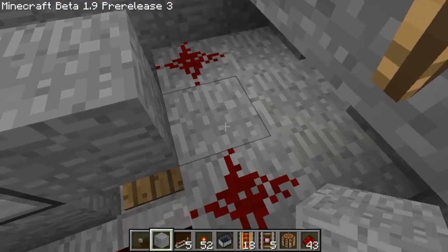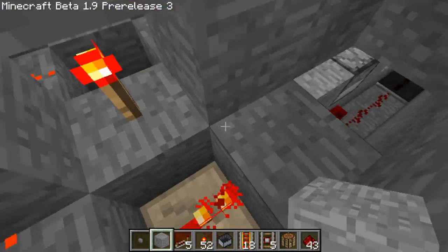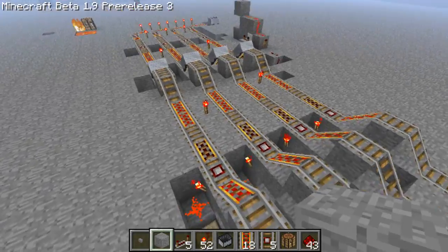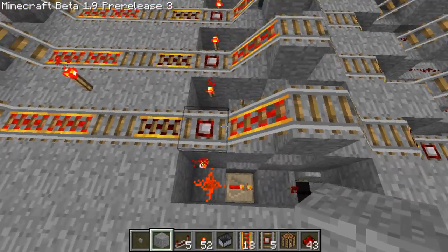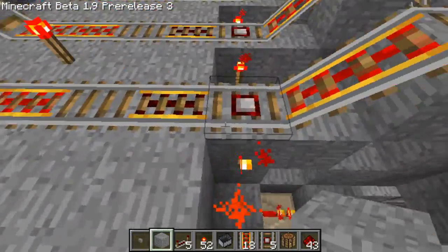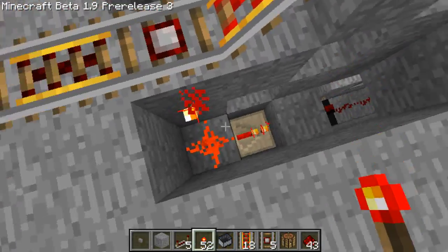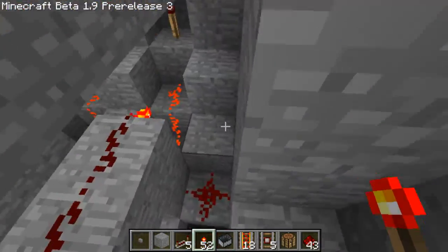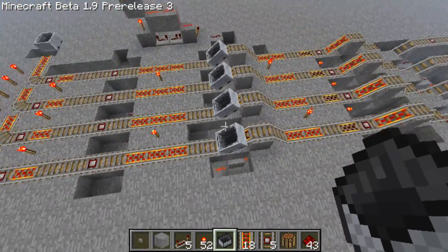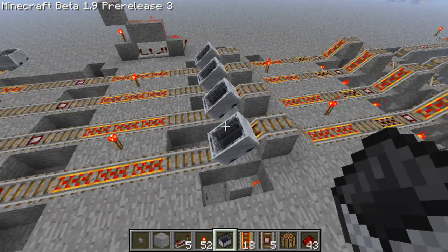That wire just goes under there, which then does vertical wiring up here. I'm trying to make this as compact as possible but as you can see it's still a pretty long thing — I might try and make it more compact later on. These powered tracks are activated by the detector rail here; I left them unpowered because we needed the detector rail anyway to reset this RS NOR latch.